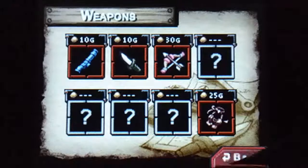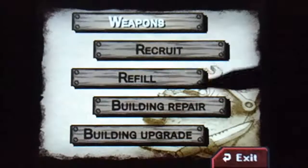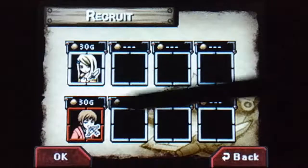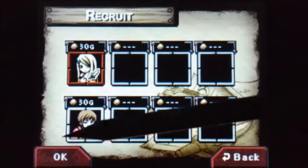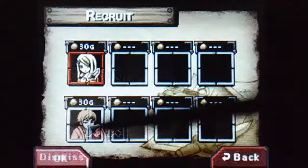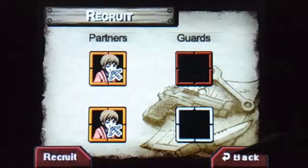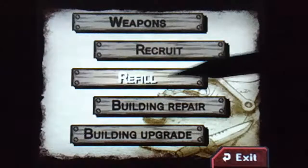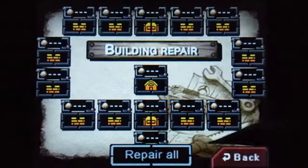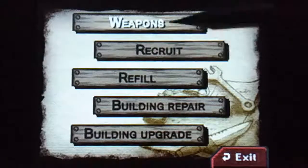We need recruits — recruits are super important. You want partners preferably because they follow you around and you don't have to waste ammo. We do not want knifers, trust me. Melee is damn terrible in this game, you need ranged. For partner, ranged is the way to go — melee is not good.